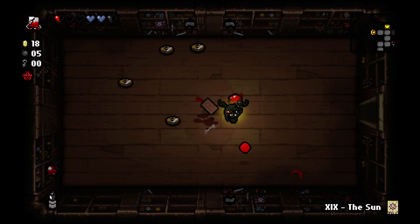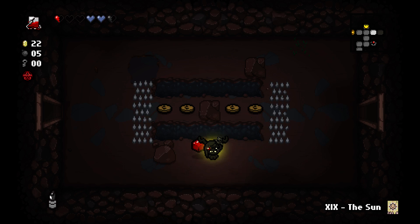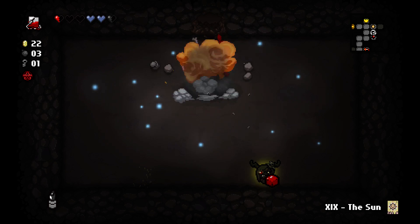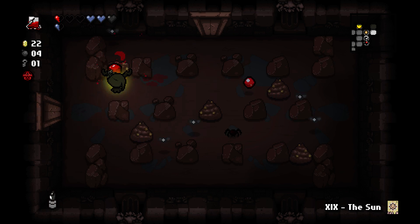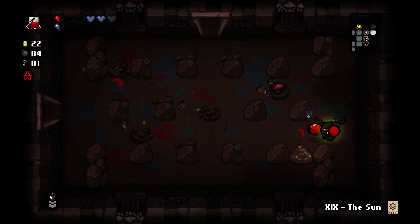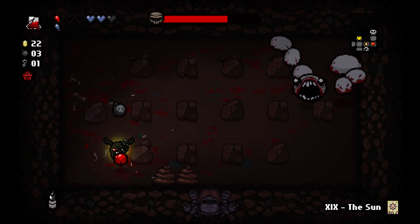That's all it takes for some bosses right there. Got another Sun card — I'll take it. It doesn't really matter if I use them either, because yes they give me full health, but I have the IV bag. I'm not gonna optimize for money because I don't need money right now. I could use one of the Sun cards, pick up all the hearts, and then just IV bag it all the way. The IV bag doesn't count against your Devil Room chance — spending that ability is a valuable thing to consider.